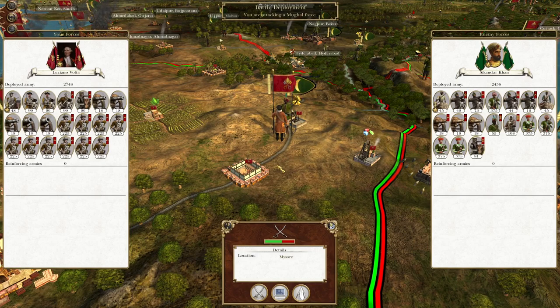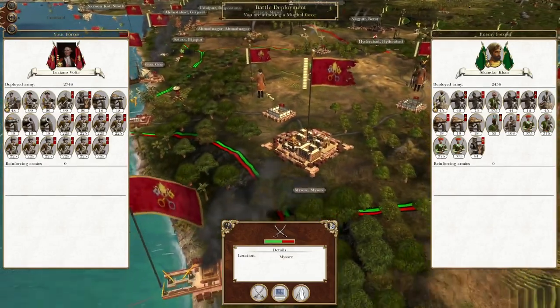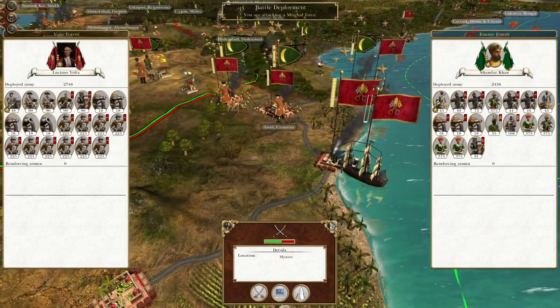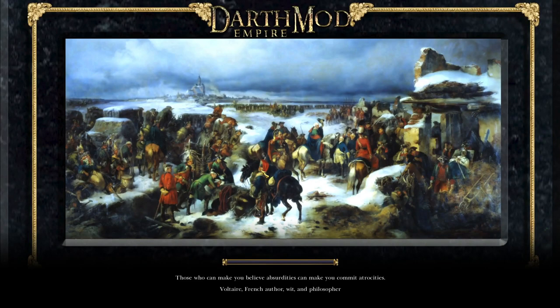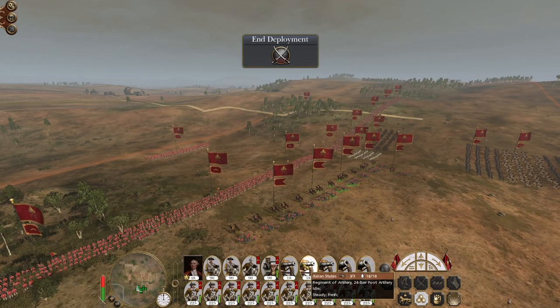What's up guys, this is the Rofeman and I'm back for the next episode of my Empire Total War let's play as the Italian States. We are continuing our steamroll through India, engaging a force in Mysore. We took Mysore pretty conclusively last turn and now we're steaming up through southern India. We've got a fight here, two more fortresses to take, and India simply doesn't have the strength to fight us on every front.